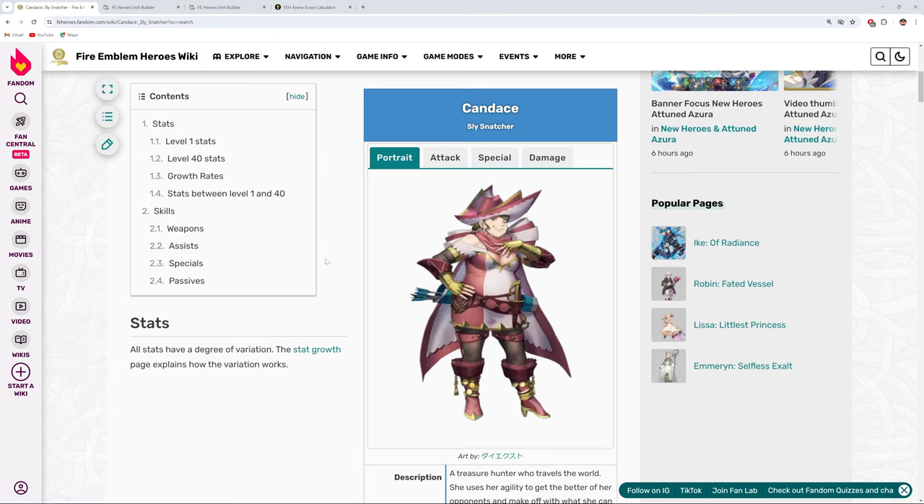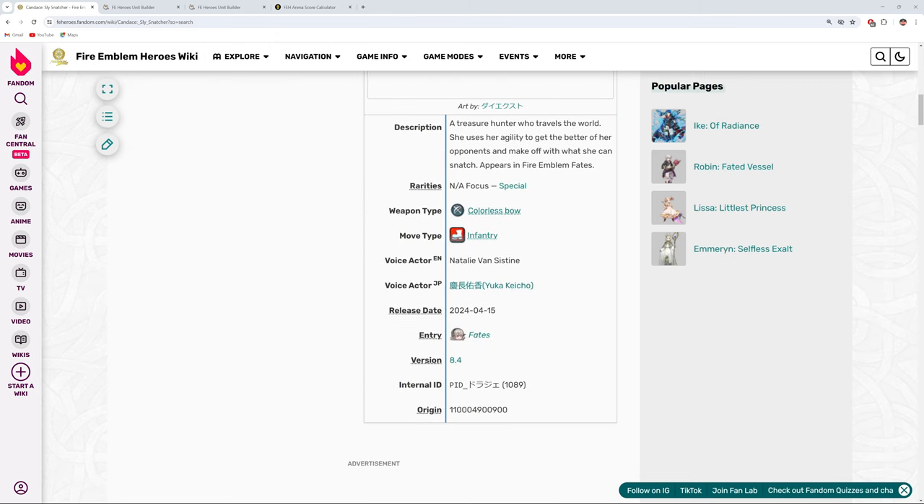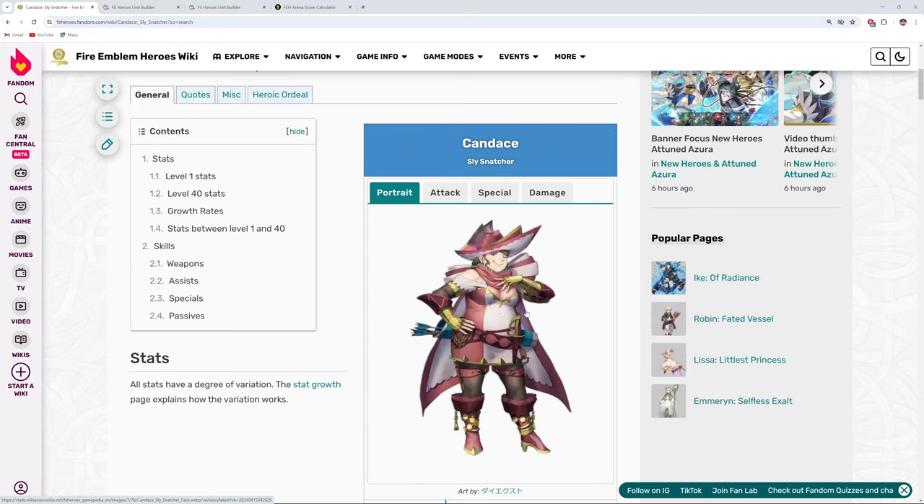We got some more Fire Emblem Heroes content today, and we're going to be taking a look at our new Grand Hero Battle, Candice, who should be releasing tomorrow — 4.15, so basically tomorrow at reset, we're going to be getting Candice.